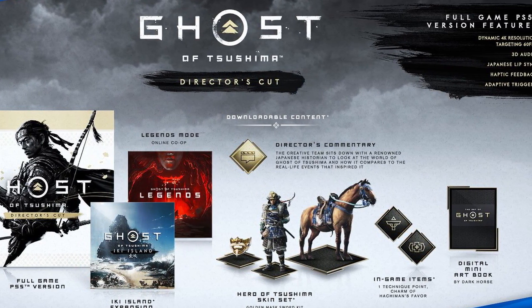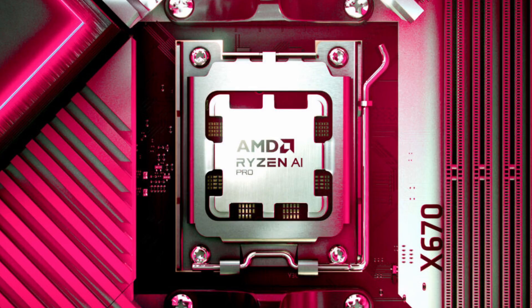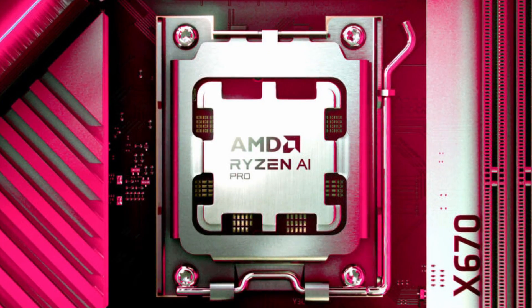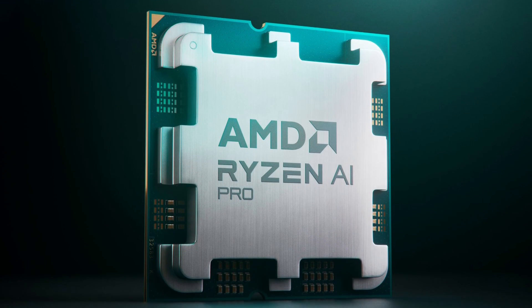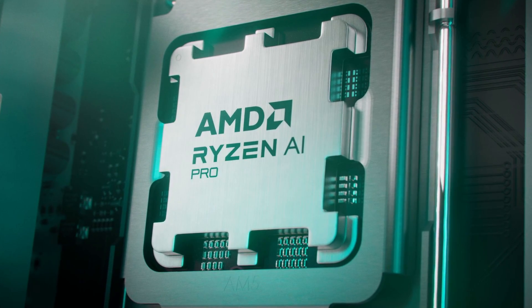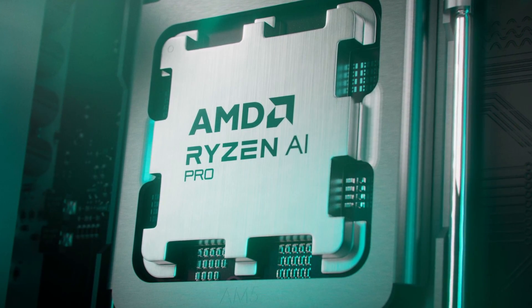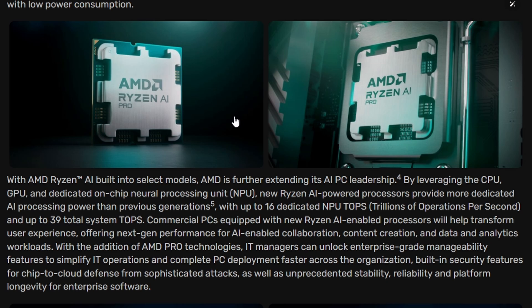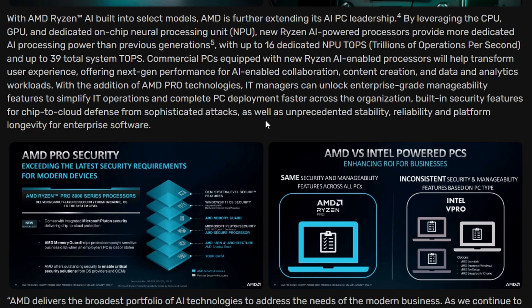Next up, AMD has launched the Ryzen Pro 8000G desktop and Ryzen Pro 8040 mobile business CPUs. They're calling these business CPUs because they are mainly focused on AI — powered by AMD Ryzen AI Pro. These target AI workloads, meaning they're business-focused, though they can likely run games too. Both desktop and mobile series focus on AI workload, similar to NVIDIA's push into AI.